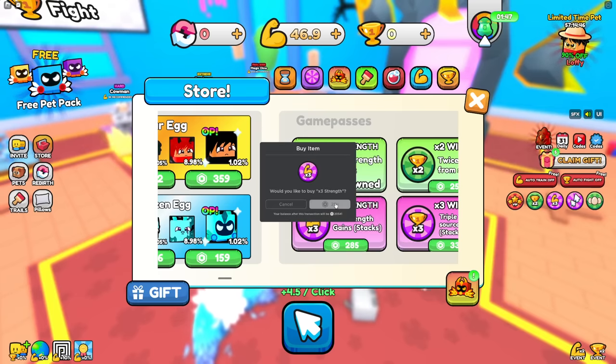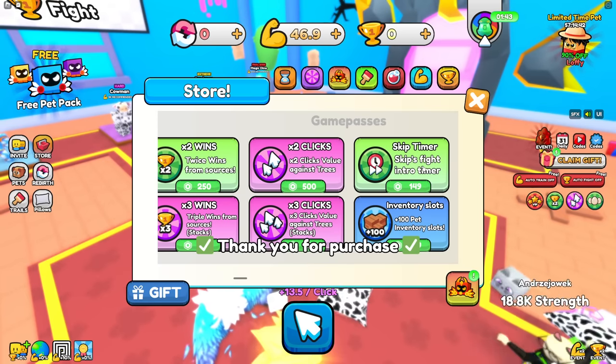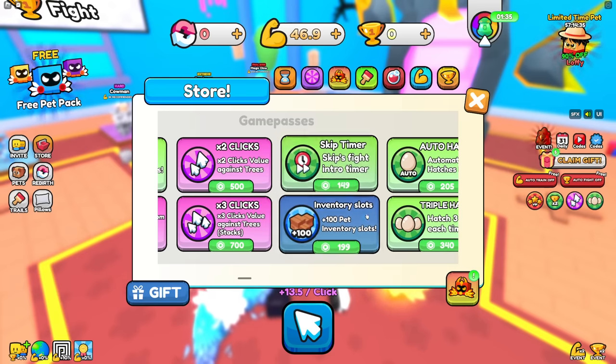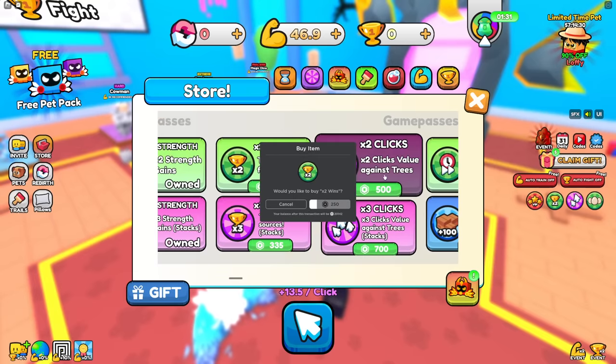One of the most annoying things in this game is the countdown whenever you do fights, and one of the best game passes for that is to skip the intro timer. The devs know everyone hates that timer, which is why they added this game pass — so you basically have to buy it. I just bought that right there.